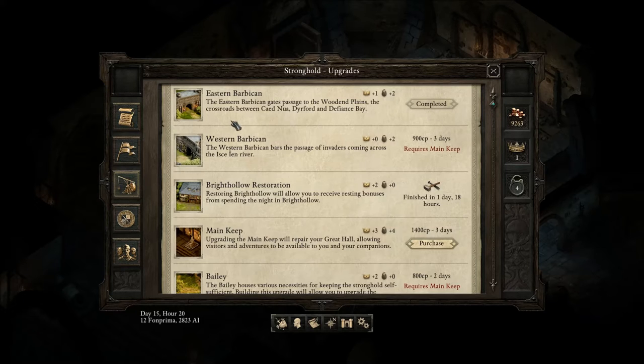It is used as part of the quest and as a simple demonstration of how to update the Fortress. The crown icon symbolizes prestige — basically how noble you are. The lock icon symbolizes security, indicating how easy it is for someone to invade or attack you.